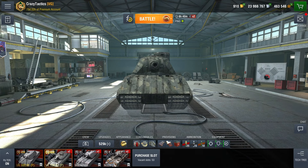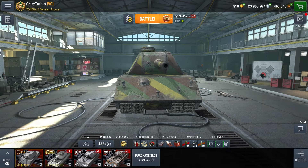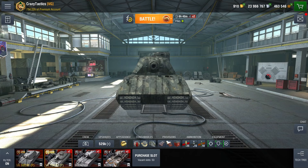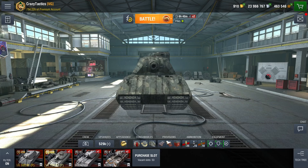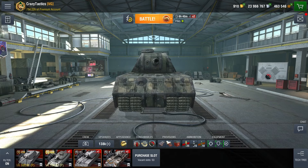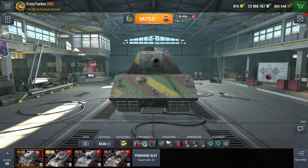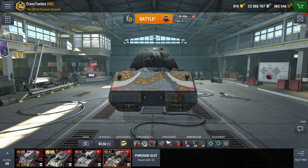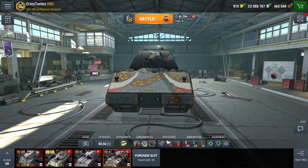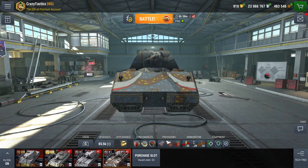So what's bigger — a VK100-01P or the 168? The 168. What's bigger, the Mausian or the 168? The 168 is bigger. So what's bigger, a Maus or a 168? They're about the same. So it's as big as a tier 10 Maus, but it's got rubbish armour.